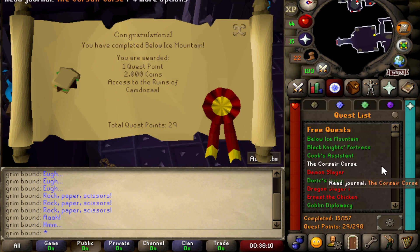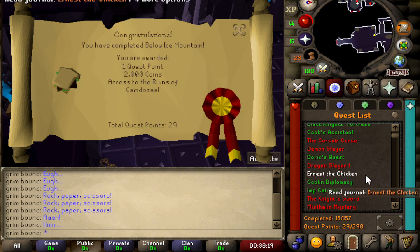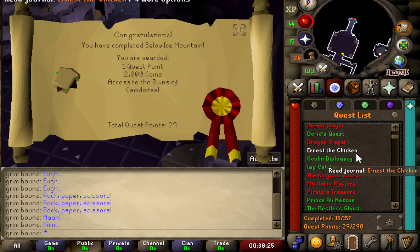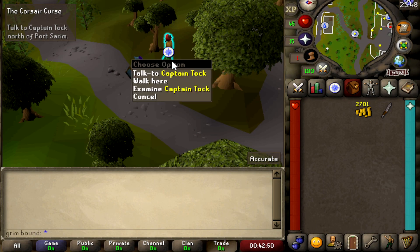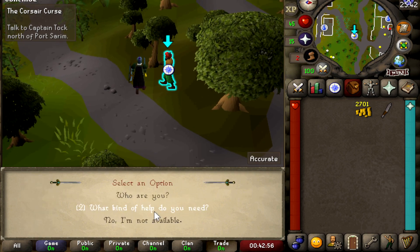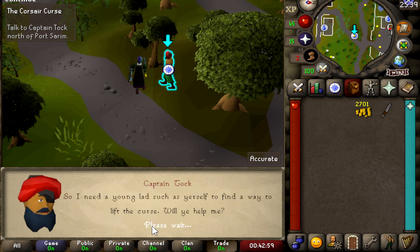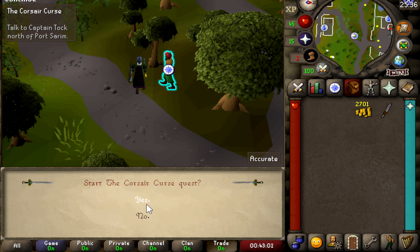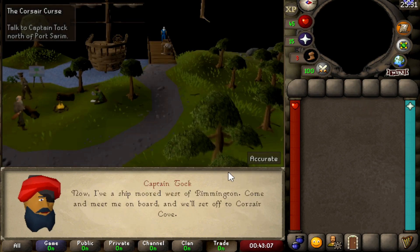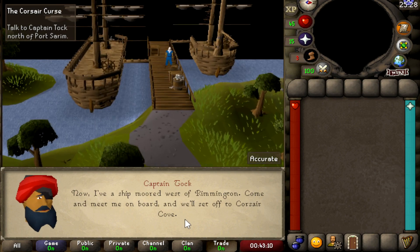I'm probably going to be doing the Corsair Curse next. I'm going to finish off the remaining free-to-play quests and save Dragon Slayer for the next episode. Let's go talk to Captain Tuck and start the Corsair Curse quest — I want those quest points.